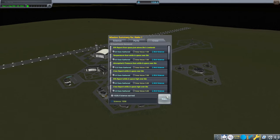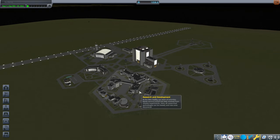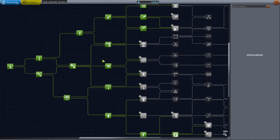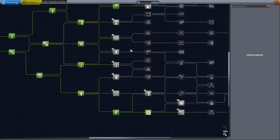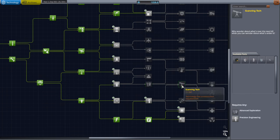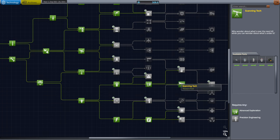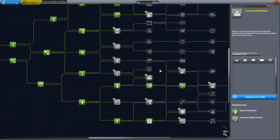Recover. 1,028 science earned — certainly not as much as we could have earned, but that should do plenty. Frodas is now level three — he gets to rub it in the face of both Jeb and Val. What I really want is the Hitchhiker storage container, the science lab, and the survey scanner. We should do scanning of the Mun and Minmus to decide where we're most interested in landing, and we should start building a space station.